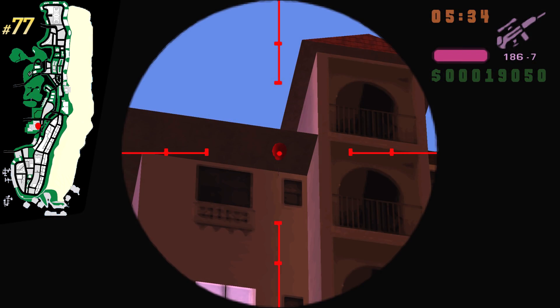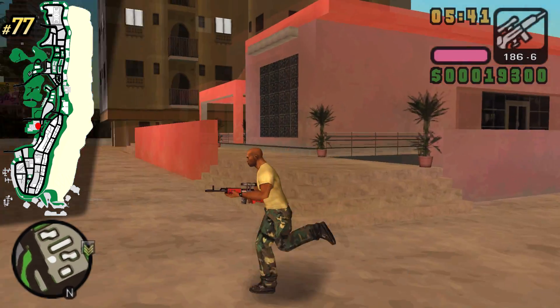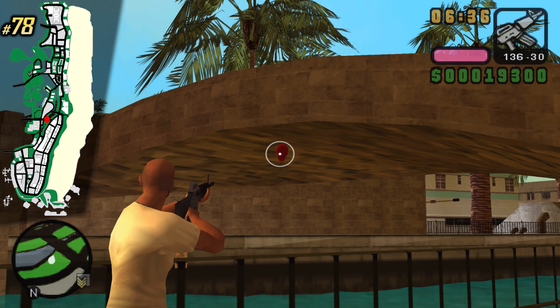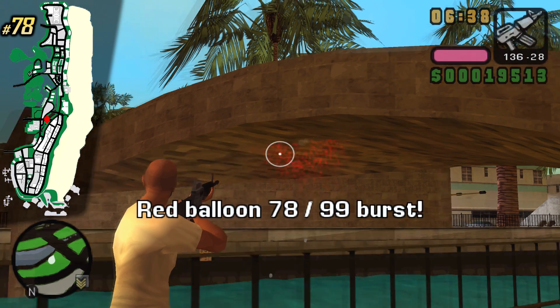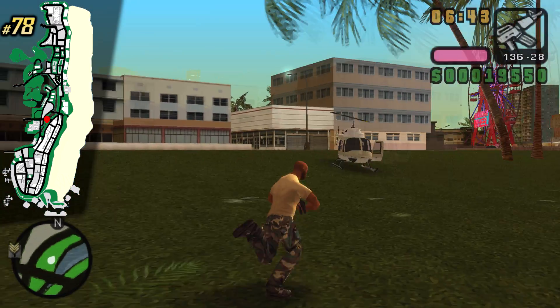And here we finally have a sniper balloon — it's very high up in the sky so you cannot get it with a different weapon, so take your sniper and pop it. Underneath this bridge we can find a balloon and also a smiley face. We are only interested in the balloon however, so we popped it.